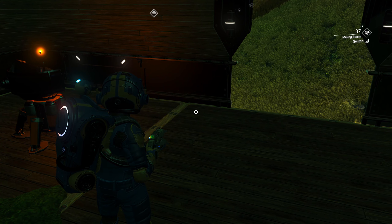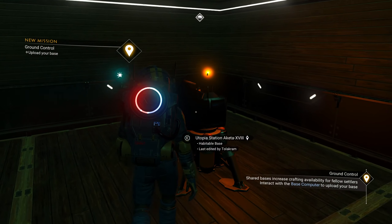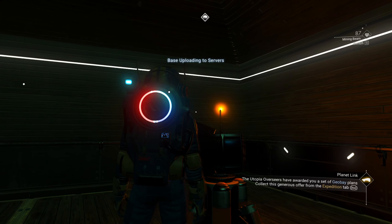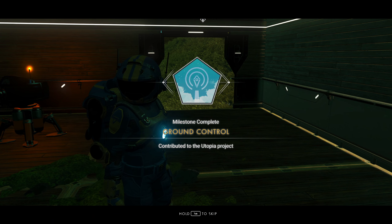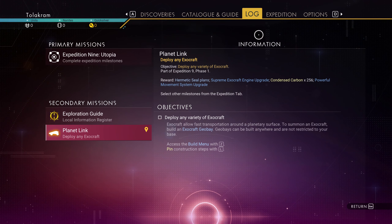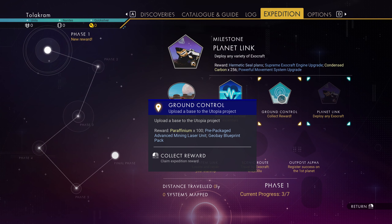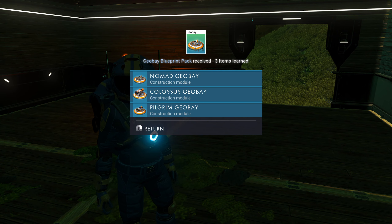Upload the base to the Utopia project - easy enough. Upload. I know it's sticking above the ground, I don't have time to edit it. Ground control to Major Tom. What do you give me for this? Collect reward: I get paraffinium times 100, a pre-packaged advanced mining laser unit, and a geoblade bay blueprint pack.